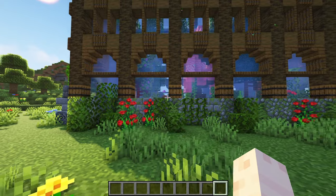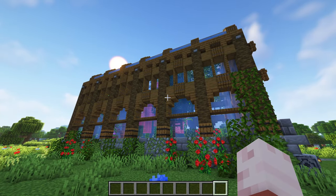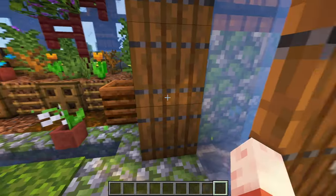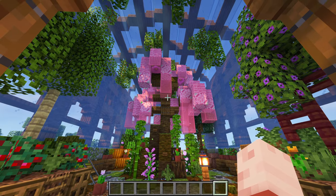I made the foundation slightly overgrown by adding mossy stone blocks, leaves, flowers, vines and other plants. The roof also has a classic greenhouse look with its giant windows. The highlight of the build is this beautiful cherry blossom tree, surrounded by some water and plants.